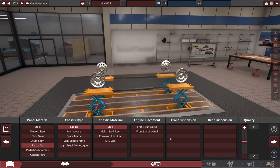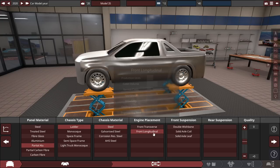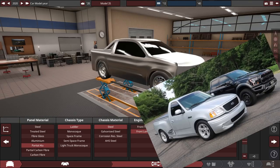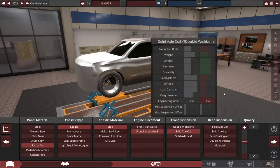Ladder chassis, steel chassis material — we can go for corrosion resistant but that doesn't really do anything. Front mounted longitudinal. We can either make this a street truck or an off-road truck like the Ram T-Rex or the Raptor, and I think it'll be a little bit off-roady.